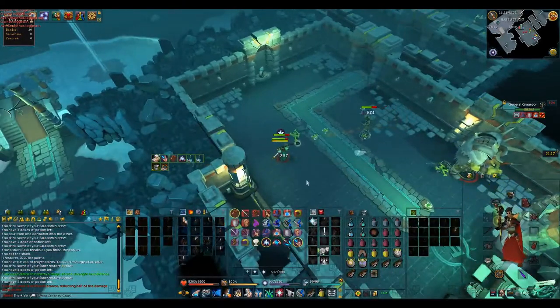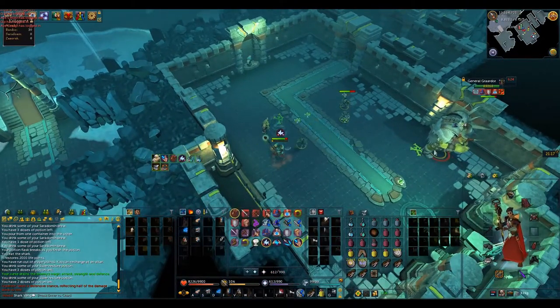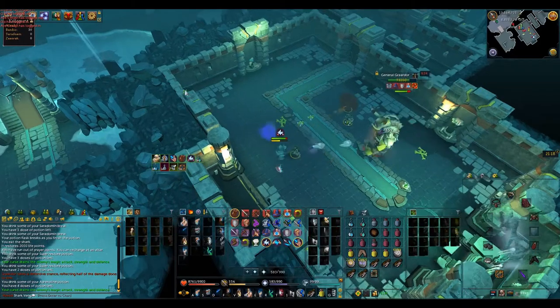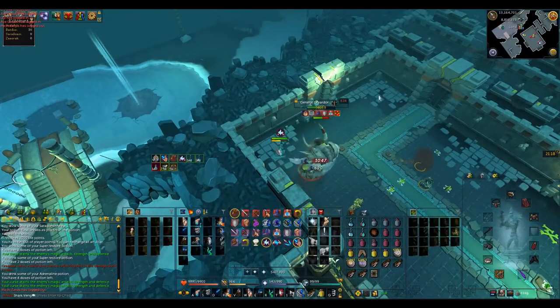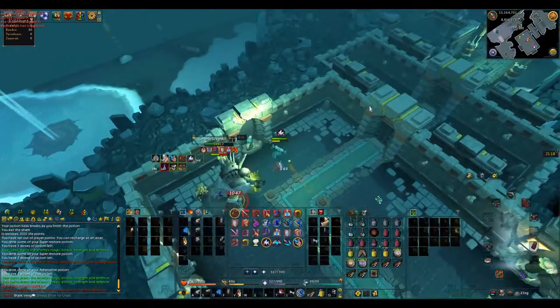The second special attack Graardor can use is the Graardor Protect attack. This isn't particularly dangerous to yourself, but any damage you inflict on the boss will be reflected back to you, so don't use any threshold abilities on it. If you have full adrenaline, wait until the boss comes out of this phase. If you don't, use defensive abilities such as Anticipation and Freedom.